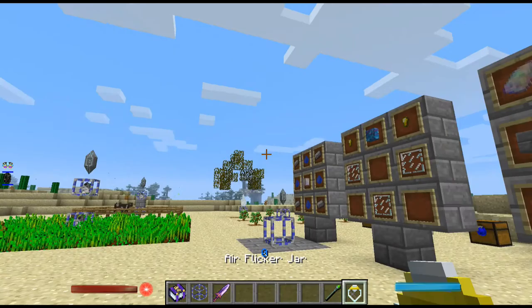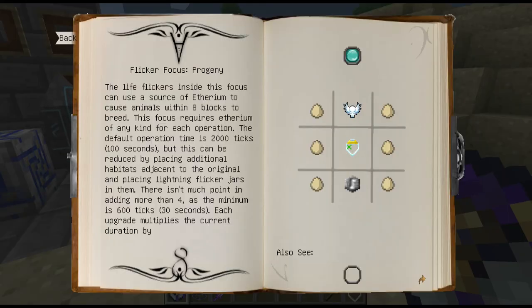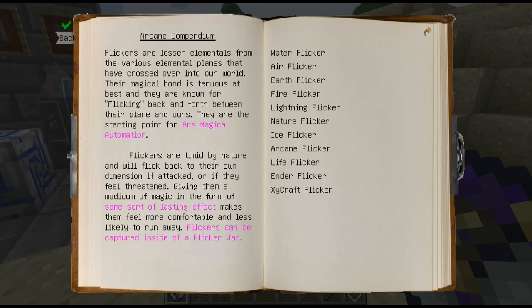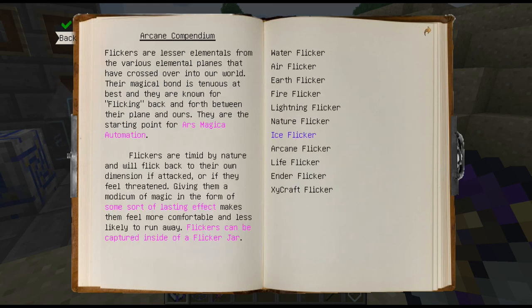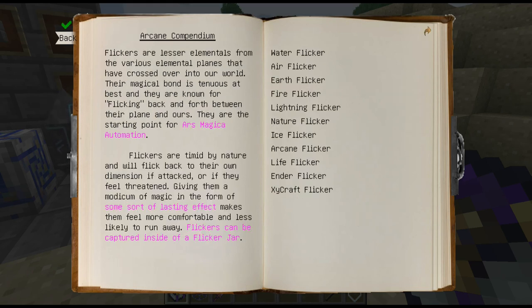So that's an air flicker. The different flickers spawn in their different biomes. If we look in the compendium under mobs and flickers, you've got the various ones. Live flickers — tells you all about them, where you can find them with a small chance. Ice flickers in frozen areas. Earth flickers anywhere but preferably underground. Water flickers found in predominantly water areas, and so on and so forth.